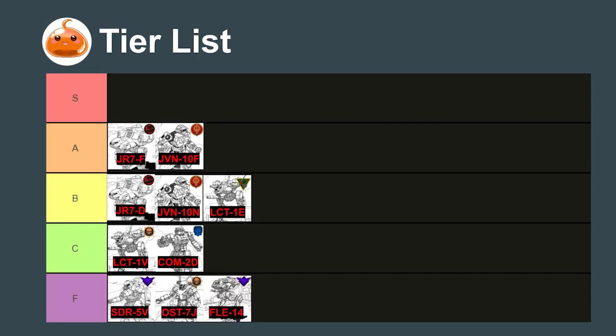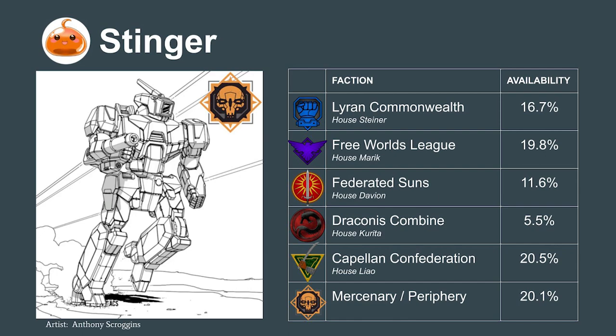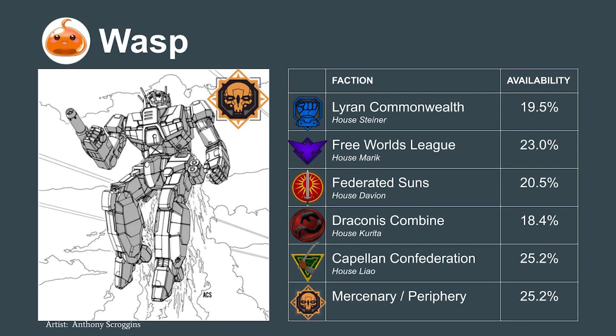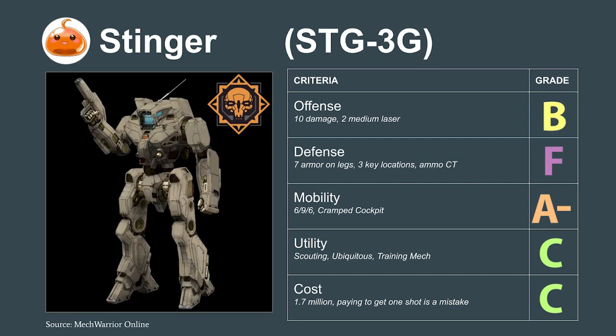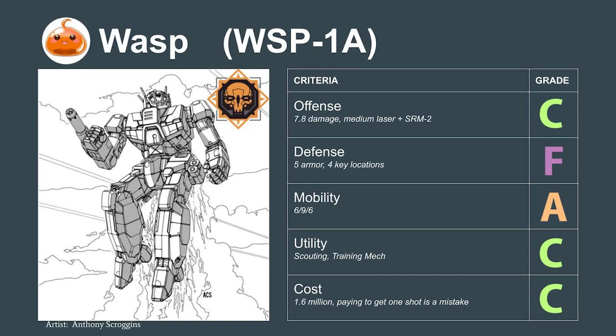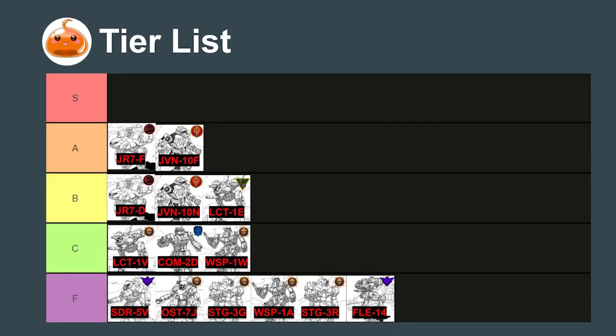Now that we've rated these first few mechs, we can paint a clear picture of what we're looking for. Mechs in this class need to stand up to the Phoenix Hawk in some way and must out-compete the Locust — either as a more efficient scout or by bringing something else to justify their mech bay. This is why the popular Stinger and Wasp mechs shouldn't be selected: both are dedicated scouting and spotter mechs with no additional utility, putting them in direct competition with the Locust. They both take up a whole mech bay where the Locust takes up only half, and both are flawed defensively with less than 8 armor on key locations. While a case can be made for the Wasp 1W variant's critical hit potential, I'd recommend avoiding both and selecting the Locust for pure scouting.